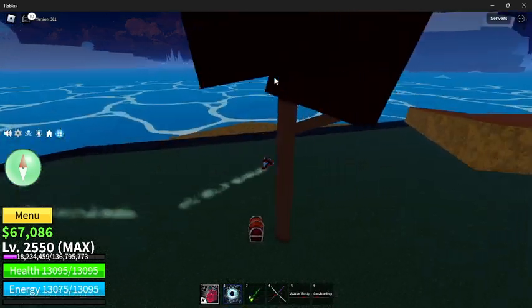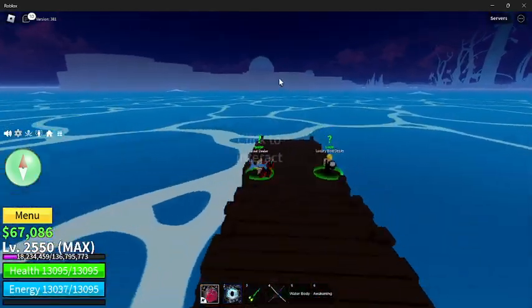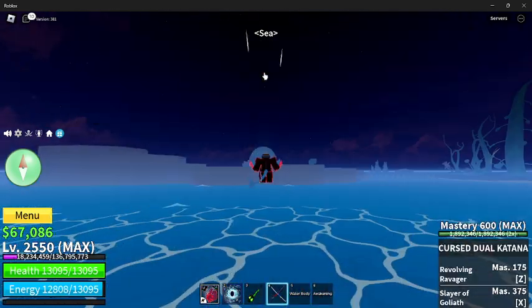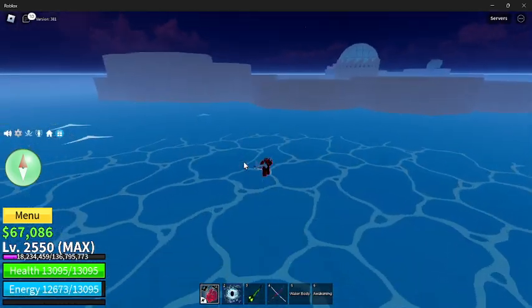Now there are a couple more things we can cover in the Second Sea. Like the final boss when you leave to go to the Third Sea — you can find it by randomly traveling around. It is an island which you can find, just a little boss that you can fight, and if you can sail out to sea and find him, that's pretty cool.